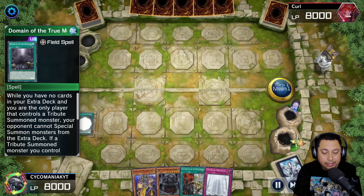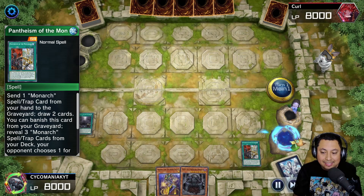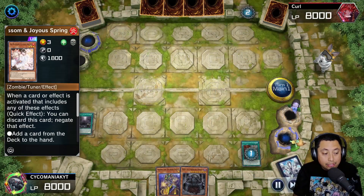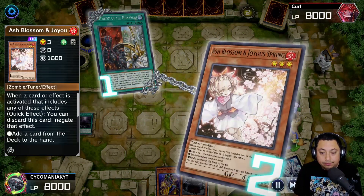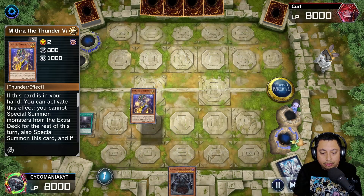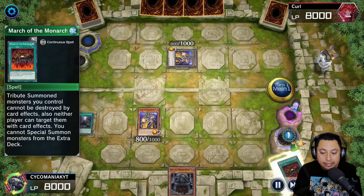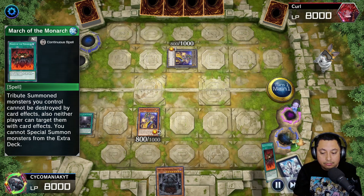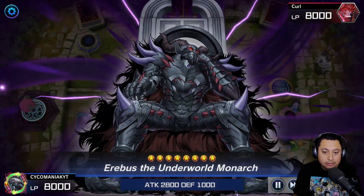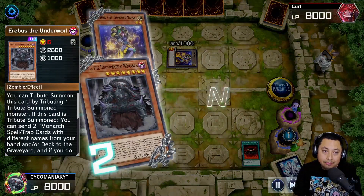For our third match we're going first yet again with a pretty strong hand. We activate Domain for Erebus and activate Phantasm. We go to send the prime but Ash Blossom plagues us again. We still get Mithra out, get Phantasm to the graveyard, banish it to get March of the Monarchs, activate March of the Monarchs, and get Erebus onto the field.